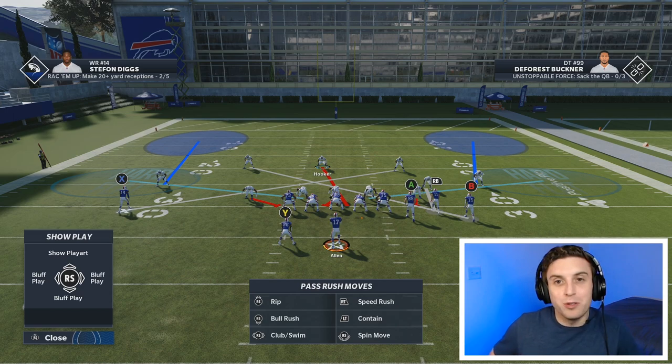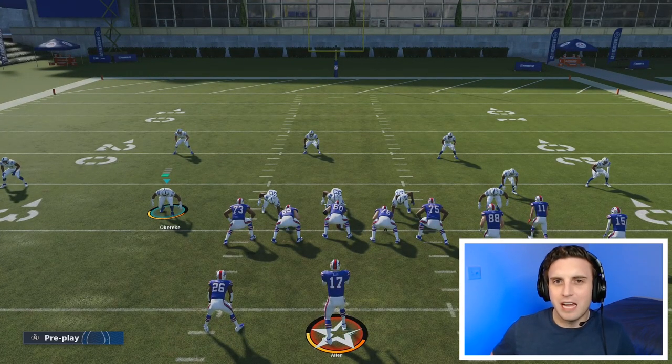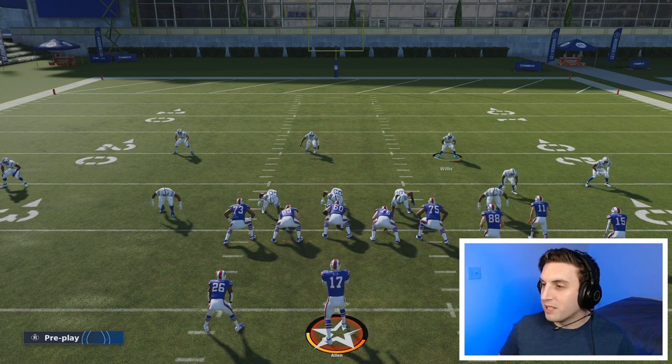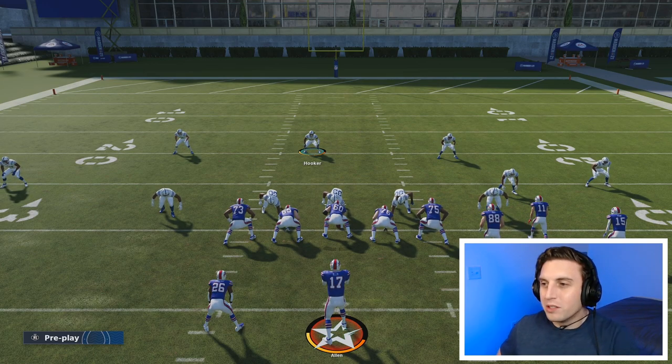As you guys can see, look how much we can do with defensive adjustments. You may be saying, how am I going to click all over to these different guys? And by the way, some of you are still pressing B or circle to cycle through everybody. If you just press B or circle and point in the direction you want to go, you can automatically switch to whichever guy you want — down to the D-line, go to the corner on the right, up to the safety, all the way over and back. Get used to doing this. You should just be using the left stick to click around to whoever you want.